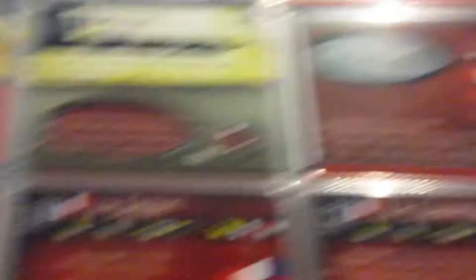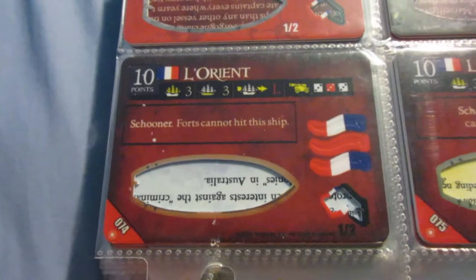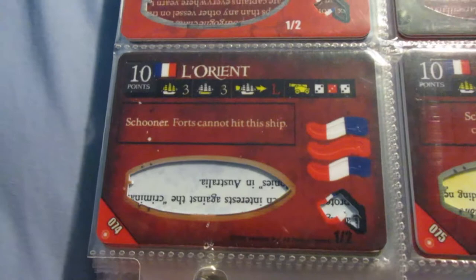The Montreal is pretty cool - she has the S-port ability like we saw on some of those 4 Masters earlier. Pretty good speed and cannons, so not a bad support gunship as well. And then this ship is a boring ship outside of the ability, which makes her a little bit more interesting - similar to the Rocher Noir, she's good against one specific thing. In this case, she's really good against forts.